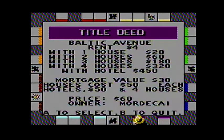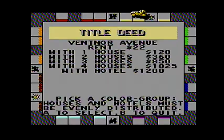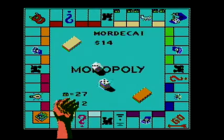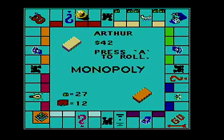Arthur would like Baltic Avenue — why would I give him Baltic Avenue? Let's take a chance, let's put houses on the yellow. Now I have to go because of that — Baltic Avenue has to go.